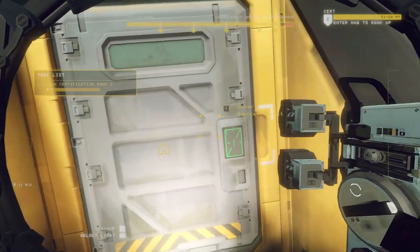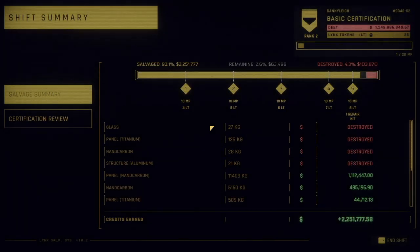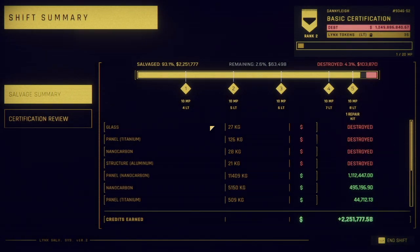Let's see how we did. We can see we're doing well — we got ourselves above number five, so all these rewards add up. The mastery points lead you towards your next certification, and links tokens let you buy different equipment upgrades.